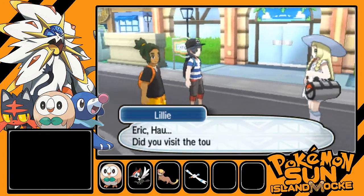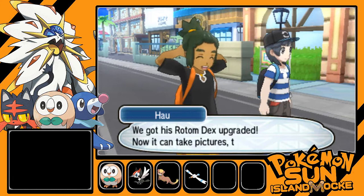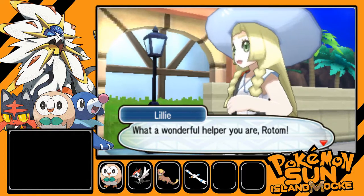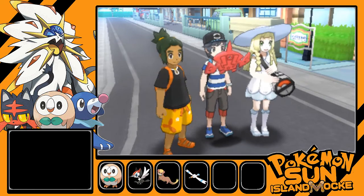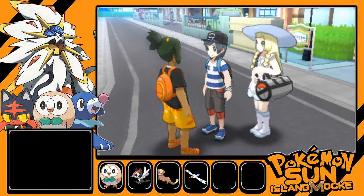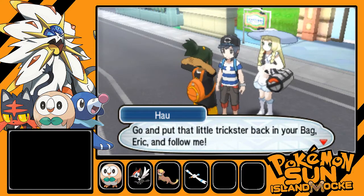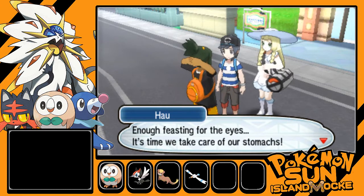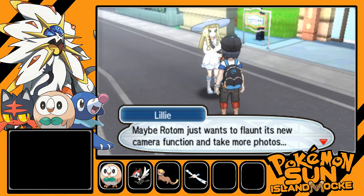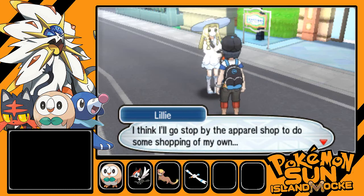Back outside: 'Hey Hau! Oh hey, Lily. How did you find it? Did you visit the tourist bureau?' We got the Rotom Dex upgraded — now we can take pictures too. Rotom snaps a photo of the group unexpectedly. Professor Kukui's aide says: 'Put that little trickster back in your bag, Eric, and follow me — enough feasting of the eyes, it's time we take care of our stomachs.' Maybe Rotom just wants to flaunt its new camera function. Lillie says she'll stop by the apparel shop on her own.